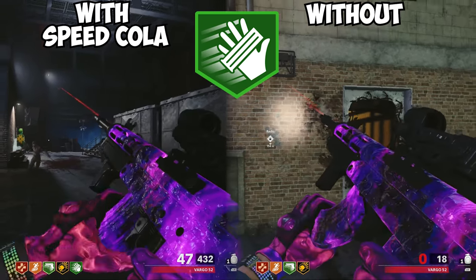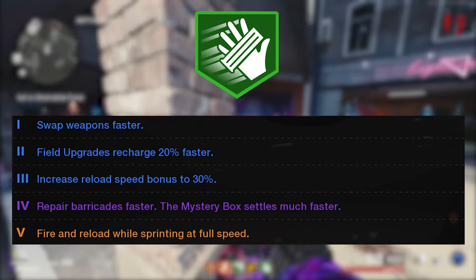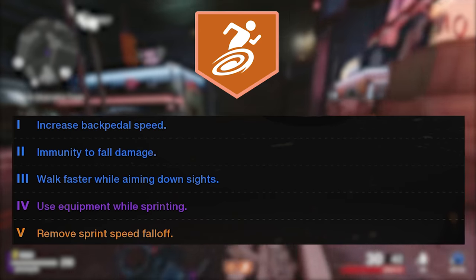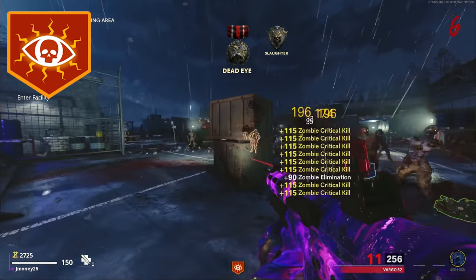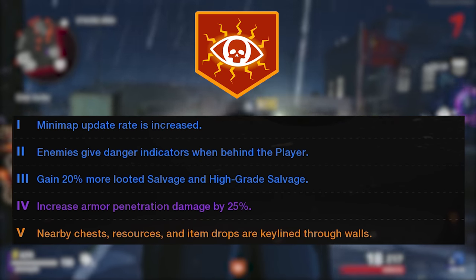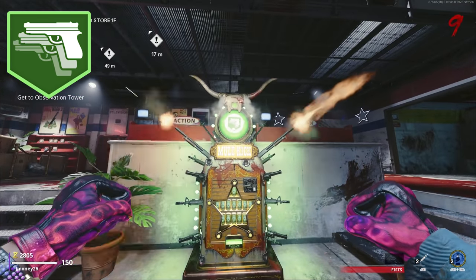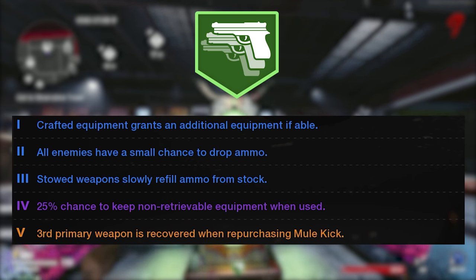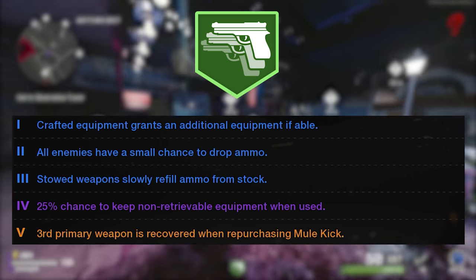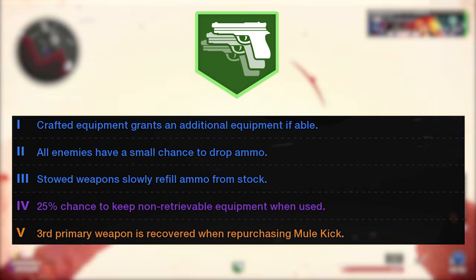When you upgrade Speed Cola, you get 30% faster reloads, 20% faster field upgrade recharge, and you can fire and reload while sprinting — essentially saving you time and making getting camos faster. Stamina Up gives you faster movement speed including backpedal speed and ADS movement, immunity to fall damage, equipment use while sprinting, and no sprint speed falloff. Death Perception lets you see zombies through walls, gives danger indicators for zombies behind you, 20% more salvage, 25% increased armor penetration, and when maxed out you can see chests and items through walls. Mule Kick lets you carry three weapons, gives a chance for additional crafted equipment, increased ammo drops from zombies, auto-reload when a weapon is stowed, and a 25% chance to keep equipment after use.